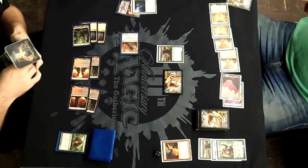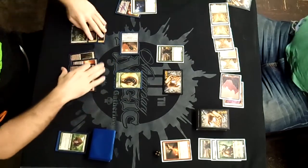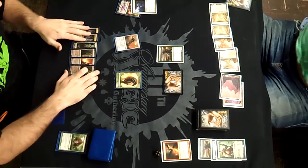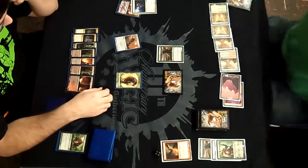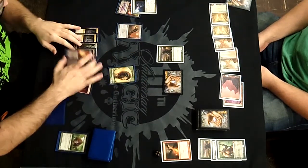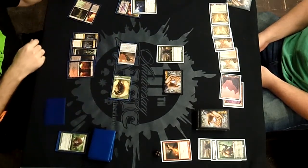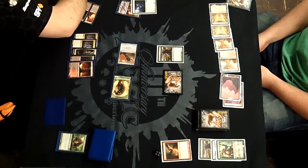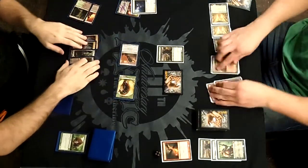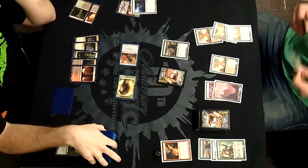Going through here to get my Beast token — that's my 3/3 Beast off my Thragtusk. I'm at 22 at this point, gaining five from Thragtusk against his 20. I actually gained four life off the Tribute to Hunger as well, so I should be at 26. I swing in, he takes both — he takes six, going down to 14, for what should be the first damage of this game.